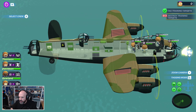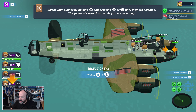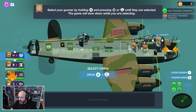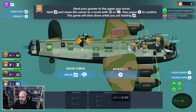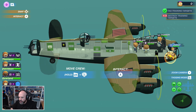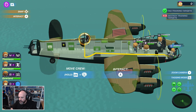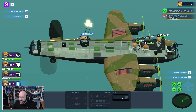Select your gunner by holding B and pressing up or down or the left stick until they are selected — the game will slow down while you are selecting. All right, I selected him. Send your gunner to the upper gun turret — hold ZR and move the cursor to the turret and press A to confirm. Now he's running to that back gun. So it looks like we've got a pilot, a navigator, a comms guy, and a gunner. Let's zoom out and see what he's shooting at.